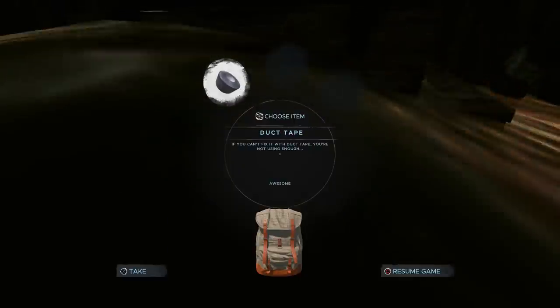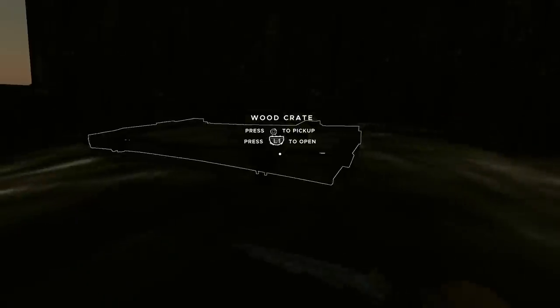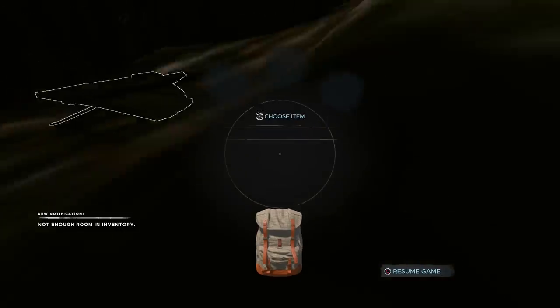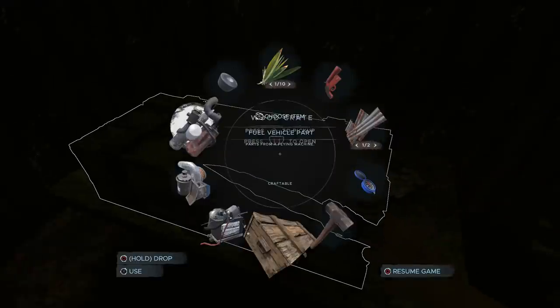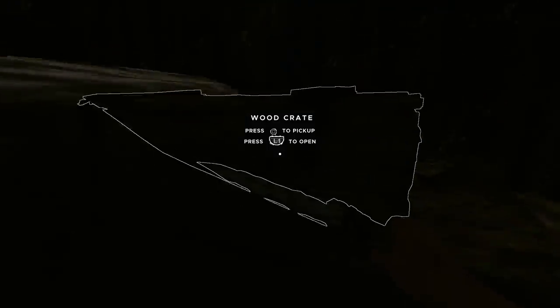Vehicle parts are for building your gyrocopter and making a fuel burner later so you can create fuel and escape the game — not useful just now. You can pick up a whole crate to save time; put items back inside and then pick up the crate for a quicker way to transport stuff. It's getting dark, so let's head back and make a campfire.